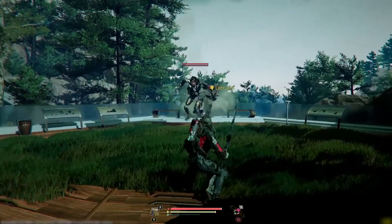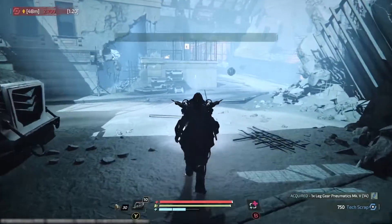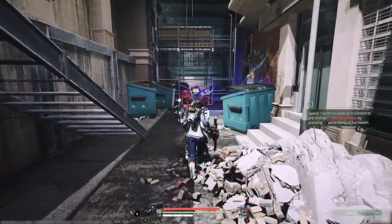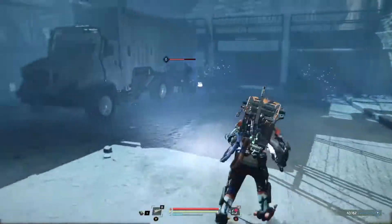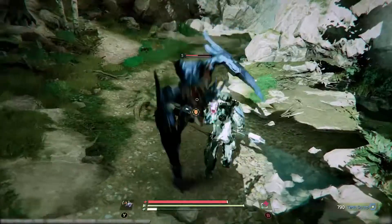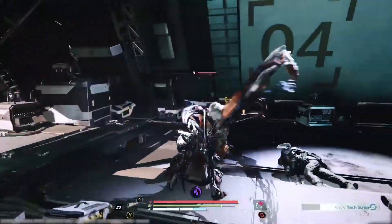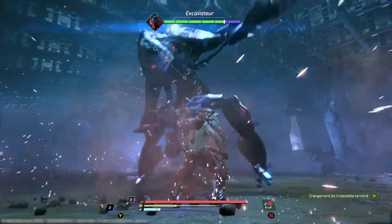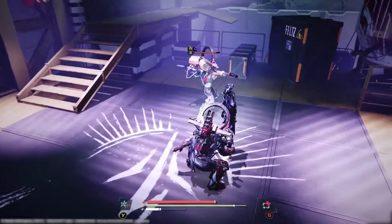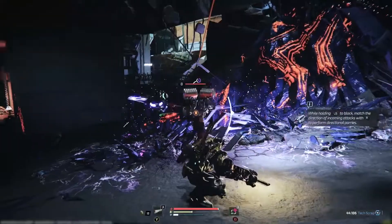No warrior can get by with attacks alone. You have a variety of defensive tools at your disposal, each with their own advantages and uses. Dodging is for those who believe prevention is better than cure, and for those who enjoy a more aggressive defense. For more advanced players, you can use either the duck or the short hop to evade high or low attacks. These are followed up by a counter-attack, which staggers enemies and opens them up to a powerful punishing blow.